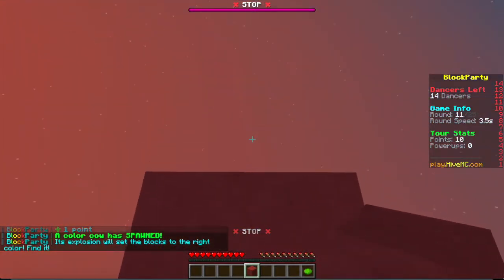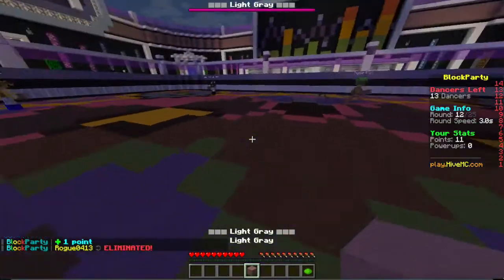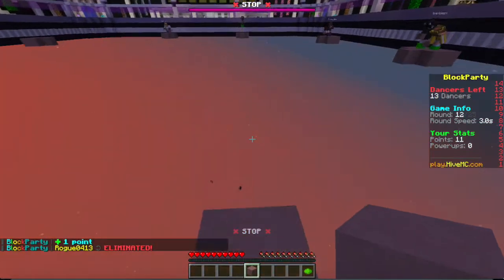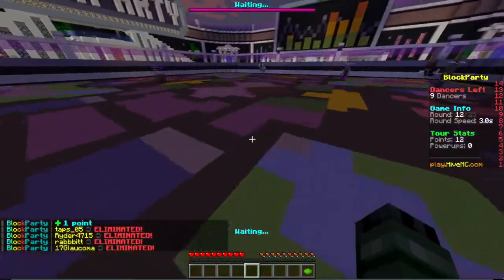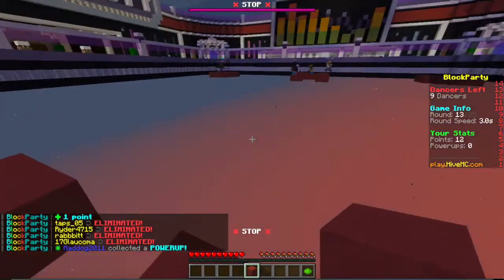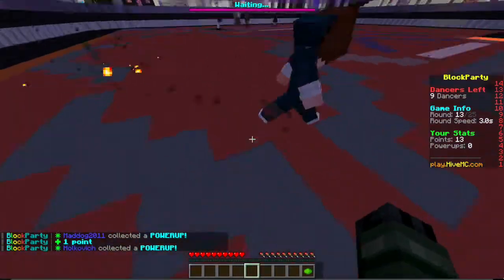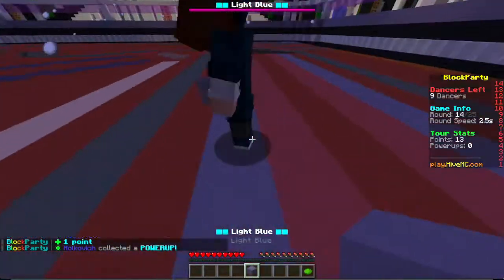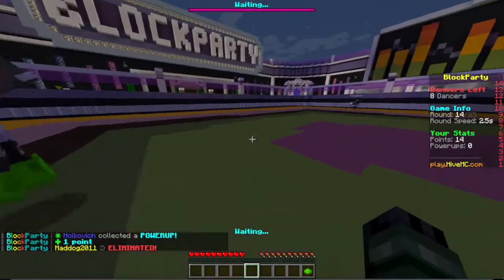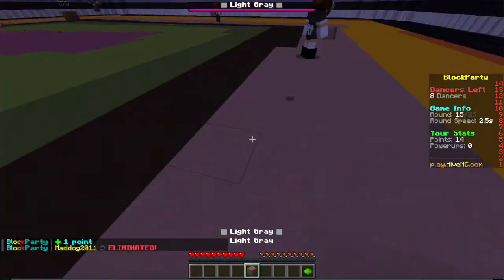Let's go ahead and stay on the red first of all. Light gray — where's the light gray? Okay, that was a close one, I swear. Red, red — yes! That was a close one. Light blue, easy, right here. The snowballs you see can change the color, so be very careful about that. We've survived quite a lot.